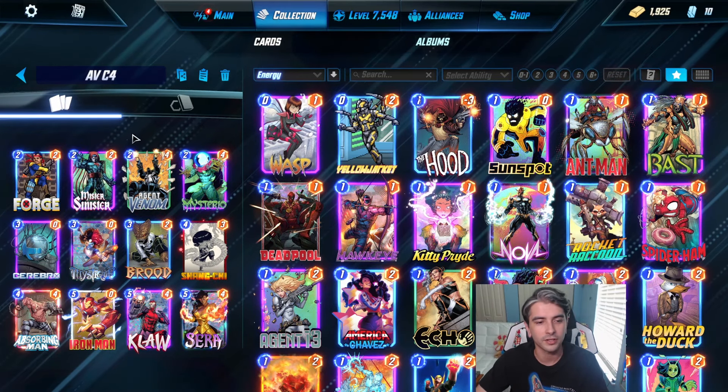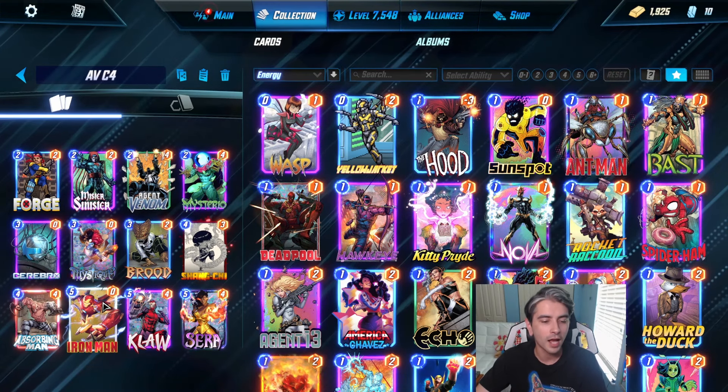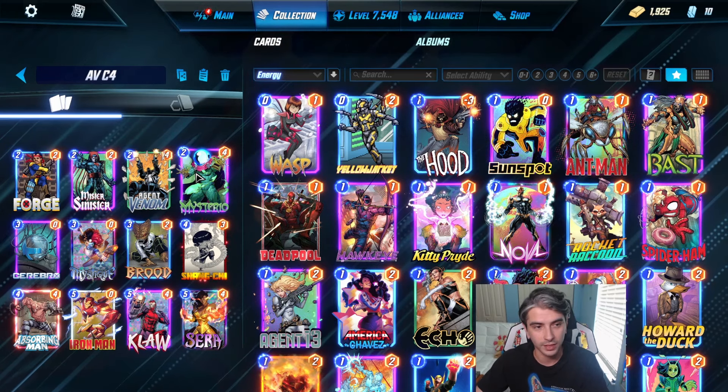The whole list is Forge, Mr. Sinister, Agent Venom, Mysterio, Cerebro, Mystique, Brood, Shang-Chi, Absorbing Man, Iron Man, Klaw, and Sera. Looks like a really fun list guys, looks pretty consistent. C3 was really good, so let's see what C4 does.